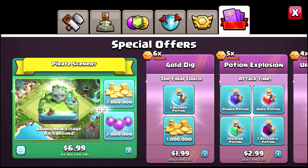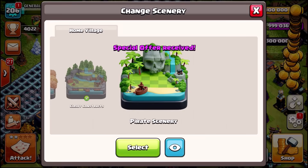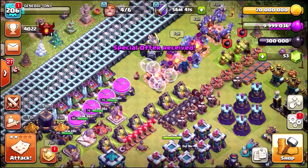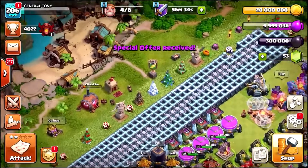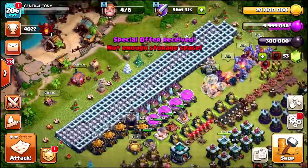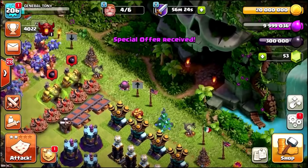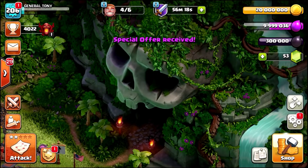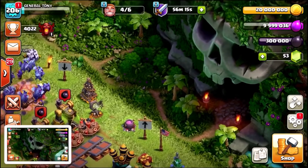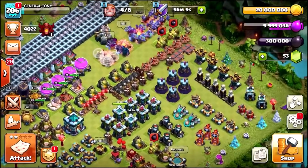Let's actually grab it and see what happens. Purchase was successful — we can now set this and change the scenery. There it is: the brand new Skull Island theme. I'm not going to lie, this is definitely my favorite village. Let me know down below what is your favorite — do you have this one? I think it's only in the store for a couple more days, but we've got the special offer and it's taken me all the way to a beautiful 20 million gold, which is amazing. It costs, I think, $6.99.